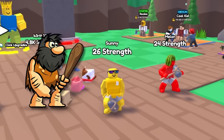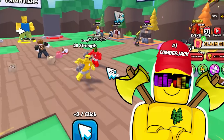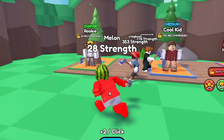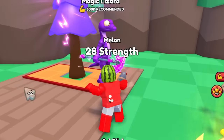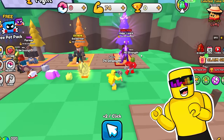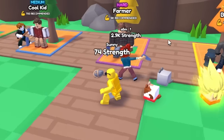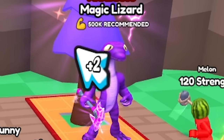We look like cavemen, but we gotta upgrade to become the strongest Lumberjacks in Roblox. We need to chop everyone down from the rookie all the way to the magic lizard. Why is the final boss so random? It goes like rookie, cool kid, farmer, builder — that all kind of makes sense — and then a magical lizard?